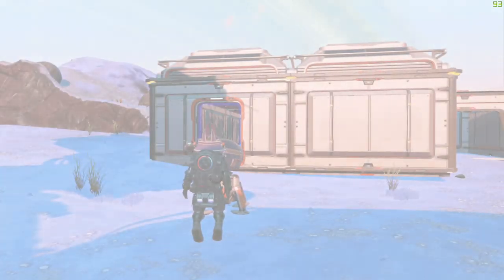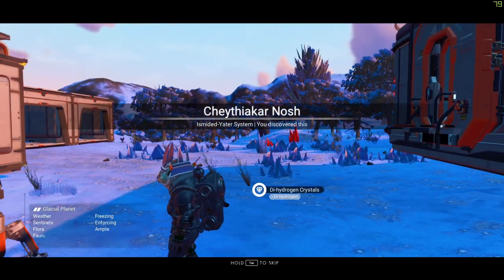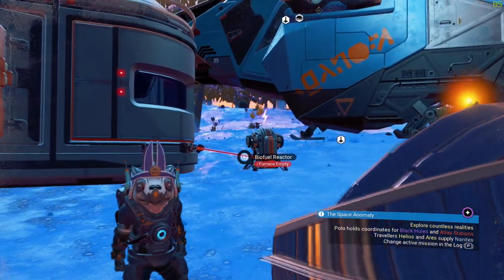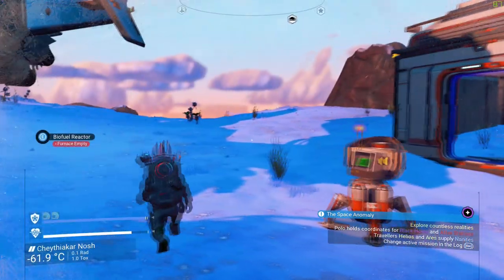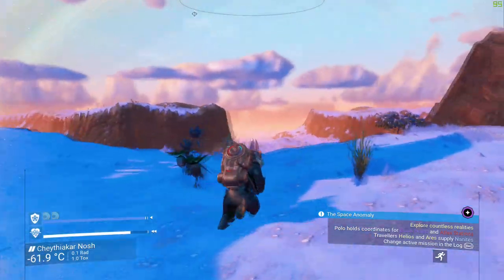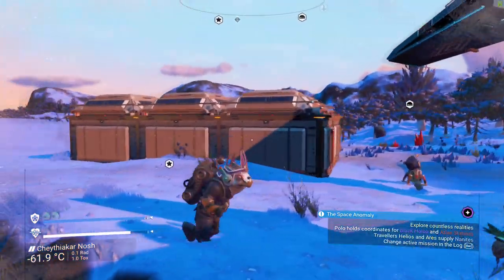Once you're on the other side, start putting the items you want to duplicate into your personal exosuit inventory — it can be anything you want. It's very important the items are in your exosuit. Also go into your quick-use options and make sure you have the 'return to the anomaly' icon there; if you don't, go back to the anomaly and redo it.